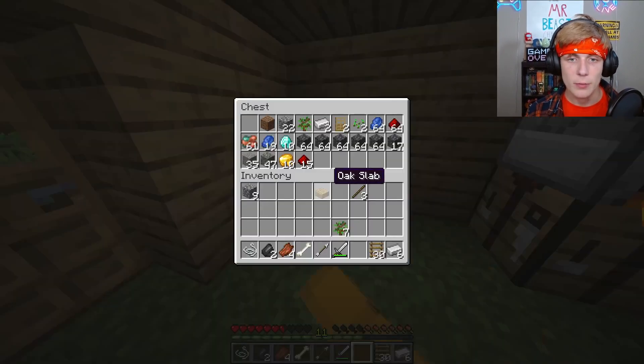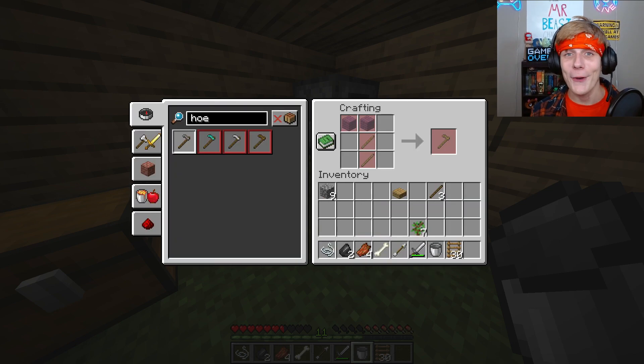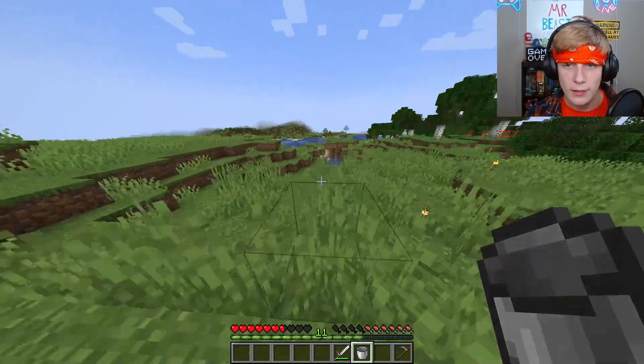In order to farm, you are going to need two things: you're going to need to make a bucket and a hoe — the farming tool. Now that you've got these two things, go ahead and find a water source.